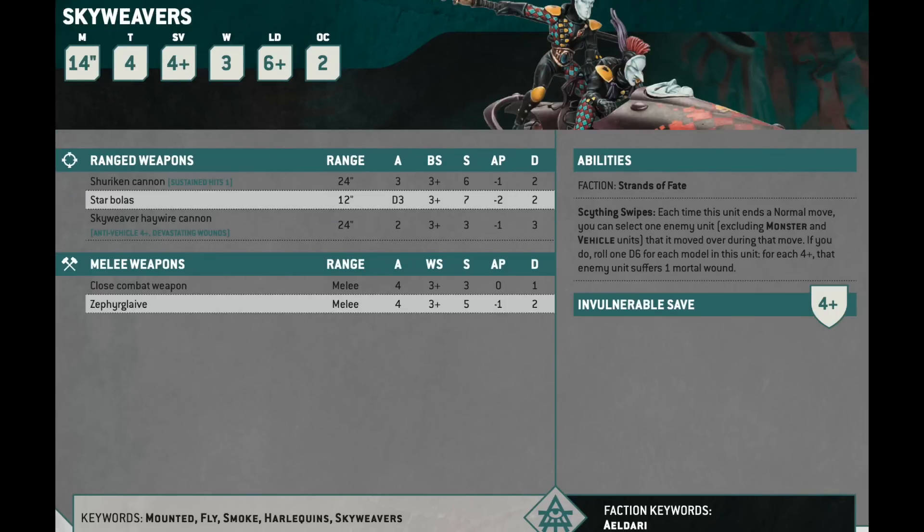Skyweavers are next chronologically in the Codex. It's a 95-point bike unit with 2 models, or you can double to 4 models. It moves 14 inches, Toughness 4, 3 wounds, 4-up invuln. It comes with either a Shuriken Cannon or a Skyweaver Haywire Cannon. The Haywire Cannon is Anti-Vehicle 4+, Devastating Wounds, 2 attacks, Ballistic Skill 3, Strength 3, minus 1 AP, flat 3 damage.